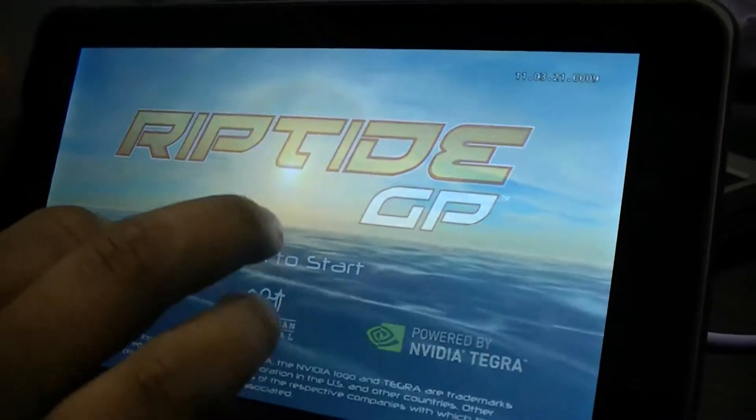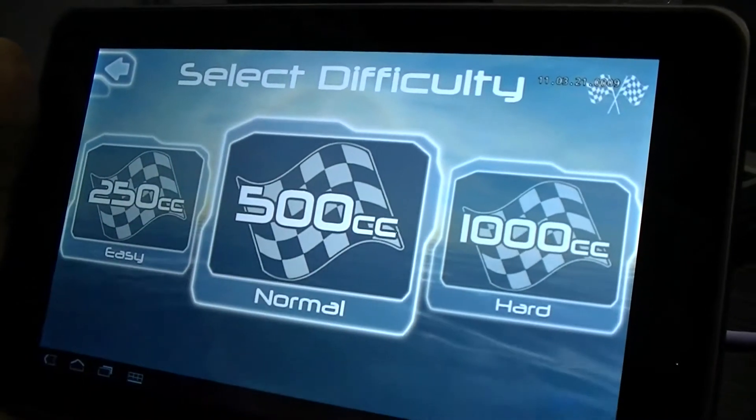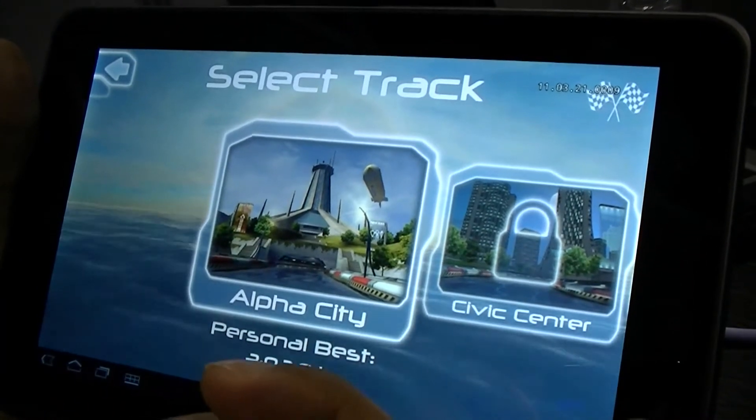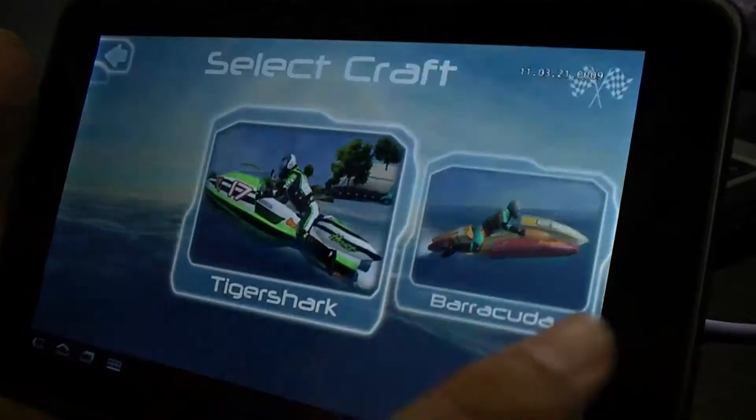The cool thing about this game is that all the water effects are calculated and rendered in real time. It uses the second CPU core to do all the physics calculations required to render those water effects. Let me quickly show you the gameplay so you can appreciate how good this game is.